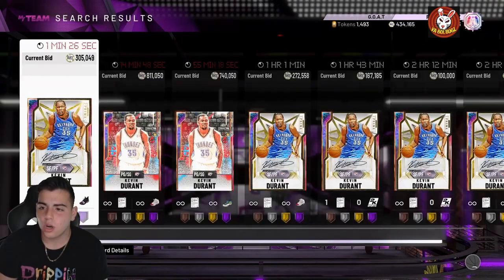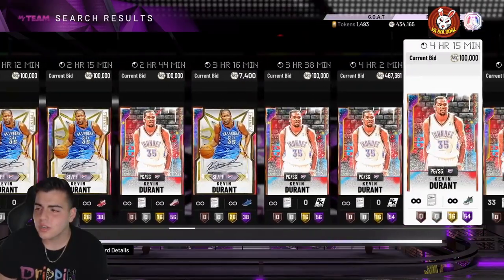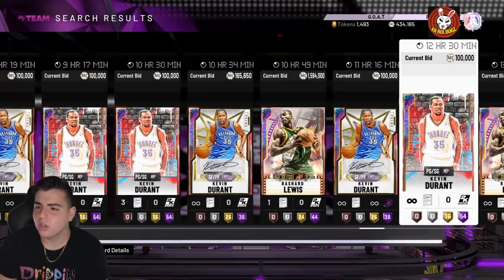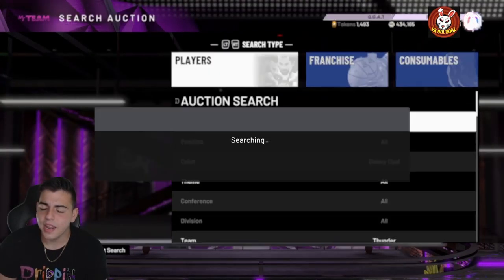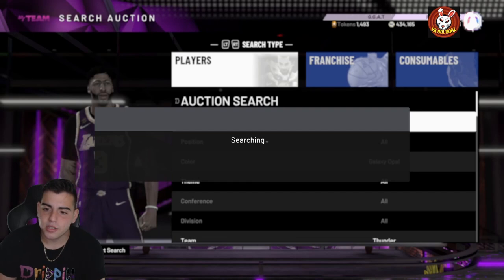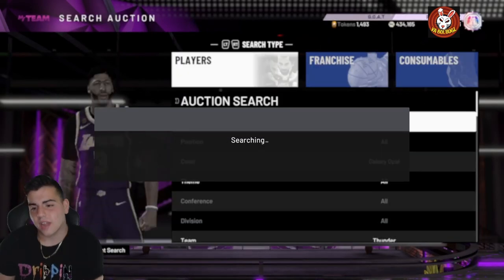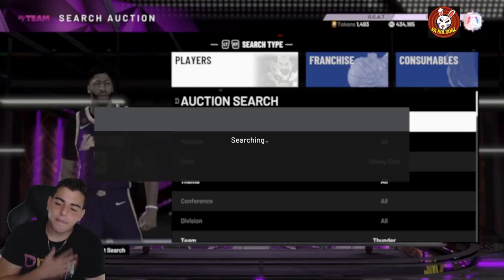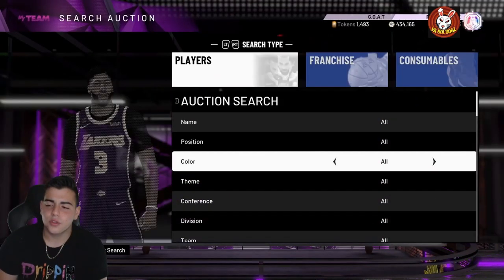On the Thunder galaxy opal filter we've got KD and Rashad Lewis. There's barely any Rashad Lewis on the auction house right now, but if you wait an hour I'm almost guaranteeing a snipe. If we snipe out Rashad Lewis, I'm just hyped. There are a lot of other filters we could do as well.